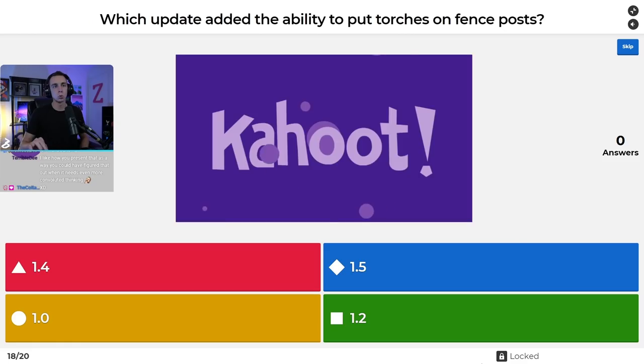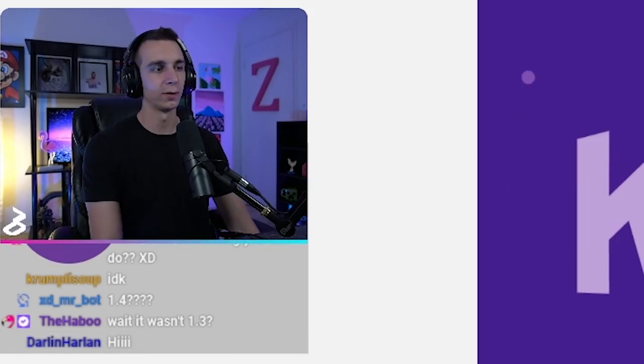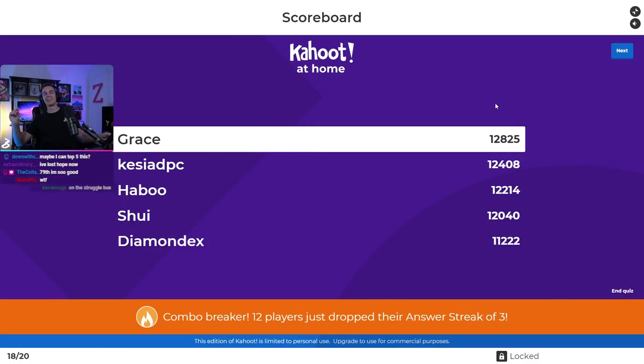Question eighteen: which update added the ability to put torches on fence posts? Was it 1.4, 1.5, 1.0, or 1.2? It was 1.0 — it has always been in the game. I found a forum post from April 2016, before 1.1 came out, showing a screenshot of it. Only 11 people got that right. This could be huge for someone just outside the top five closing the gap.